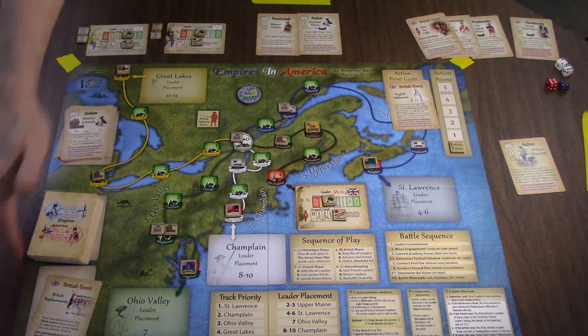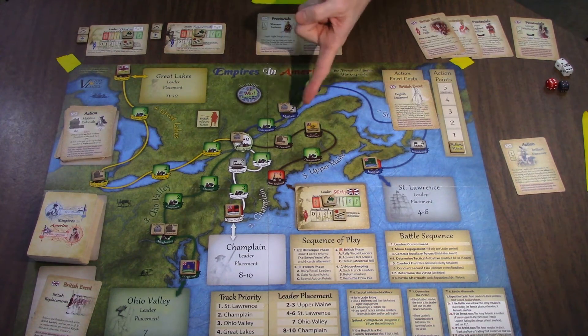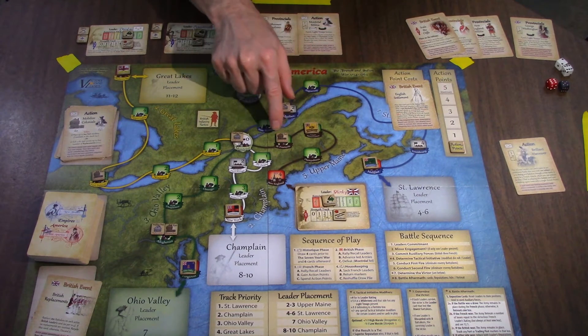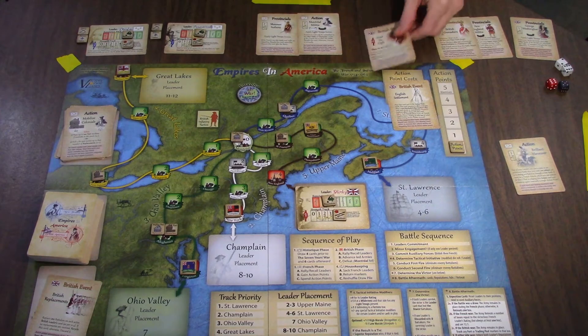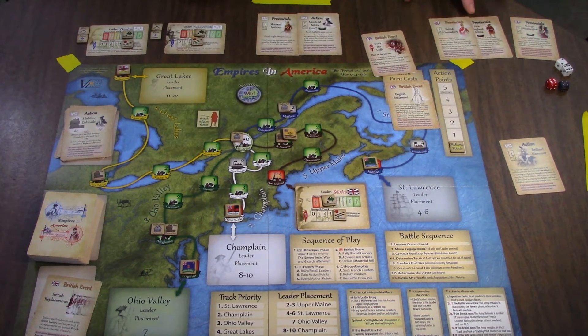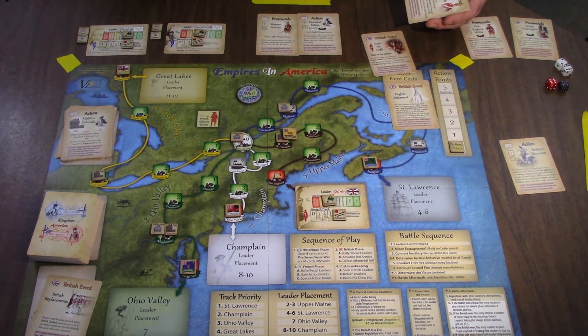This will get reshuffled back in there. The British have one general, I have two. No generals get recalled. This is a big deal — Shirley is now going to attack the fort, from Green Mountain to Saint Francois. He's going to get plus two tactical initiative. He has grenadiers, which give him two additional dice and plus one tactical initiative, so plus three tactical initiative.